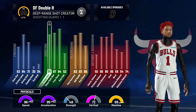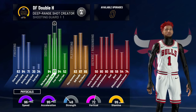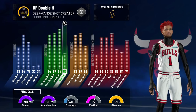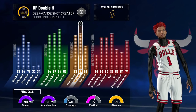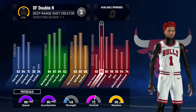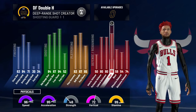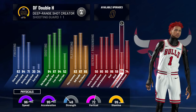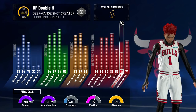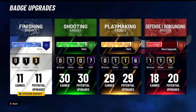My three-pointer is an 87 — trust me, that is actually very good for this build, especially with max wingspan. 84 mid-range is great as well; I don't miss open with this jump shot. 87 ball handle gives me speed boost off rip. My defensive stats are all maxed — interior defense is 80, steal is 86, defensive rebound is 74, offensive rebound is 54. I pretty much get 80-plus in every category, which is solid all around.